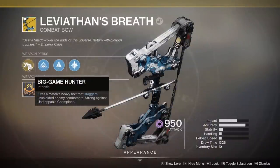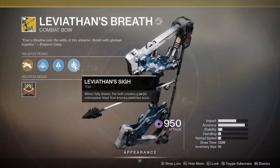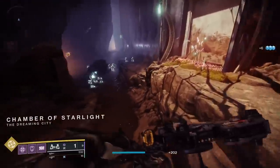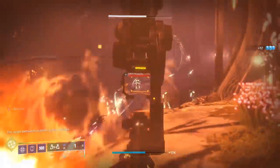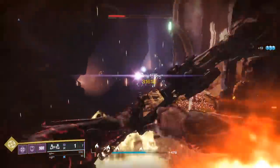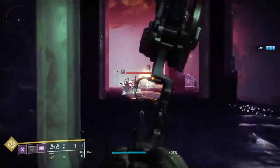Leviathan's Breath is pretty much what you'd expect a heavy bow to be — very long draw time, pretty high damage. This bow will also stagger unstoppable enemies and has a knockback component when you draw it fully. It can hold 10 arrows, 11 with an arrow reserve, 12 with 2. It unsurprisingly one shots in PvP.